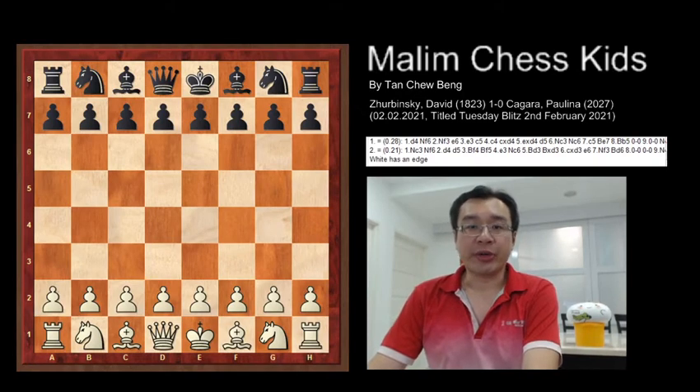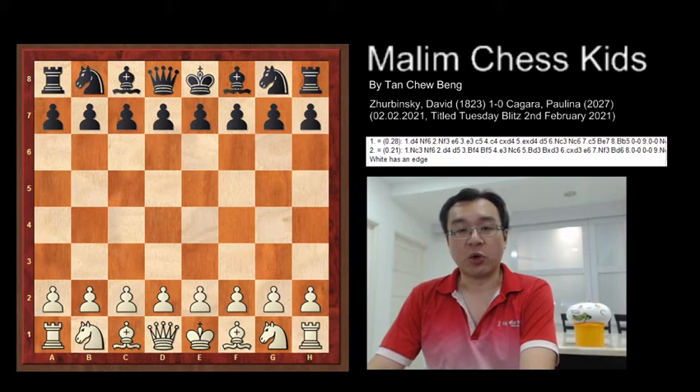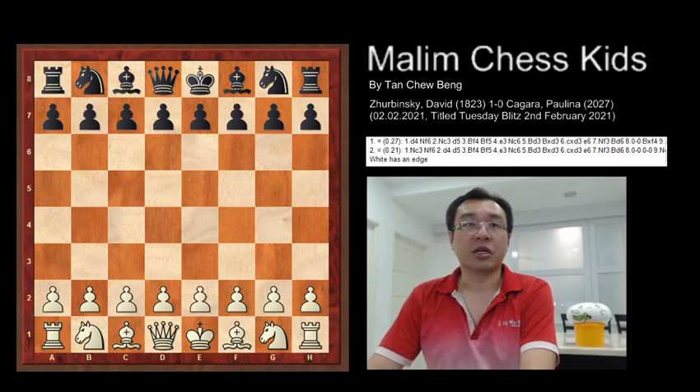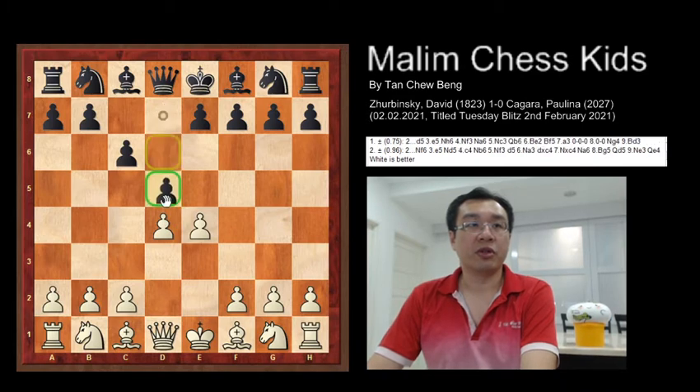Hello everyone, welcome to Modern Chess Kids. Today I show the game played by David and Paulina. This beautiful game is complete in only 25 moves, and at move 22 white is able to trap the black queen. Let's see how the game plays out. The game starts with e4, c6, d4, d5.